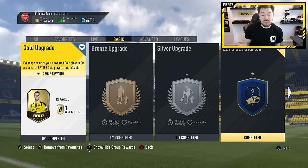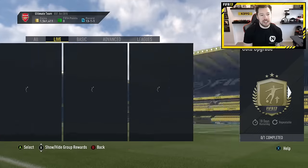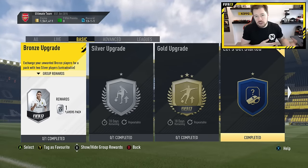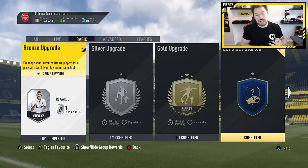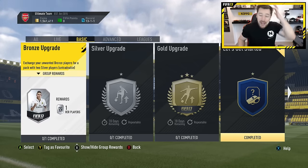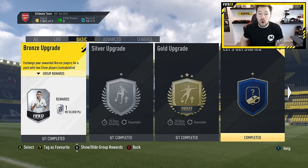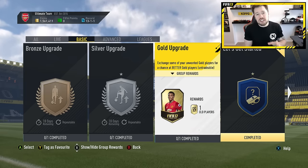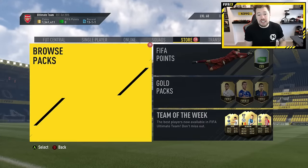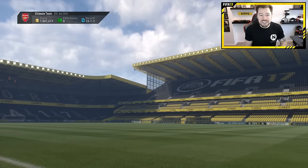We've already completed pretty much everything as you guys know. Let me remove that from favourites just so we can get it in order. We've shown a lot of the squad building stuff over the last few days, looking into bronze, silver and gold upgrades. You guys have been tweeting me some utterly sensational packs from the gold upgrade. So I've gone and completed the gold upgrade 19 times — we've got 19 packs there, which are these two rare player packs. They are untradeable but we'll get into that in a second.